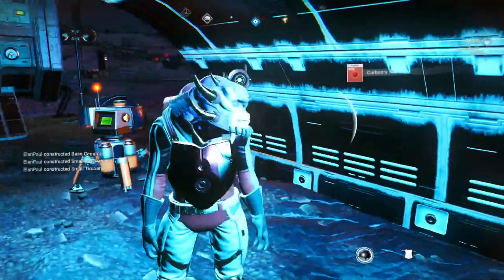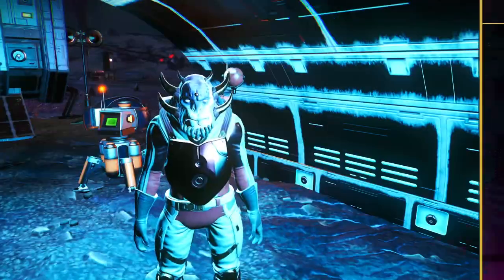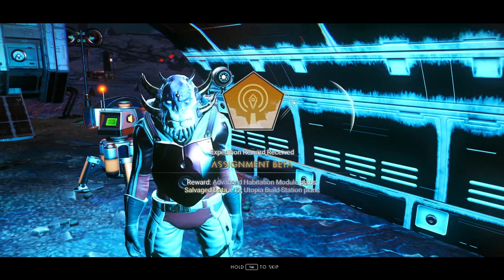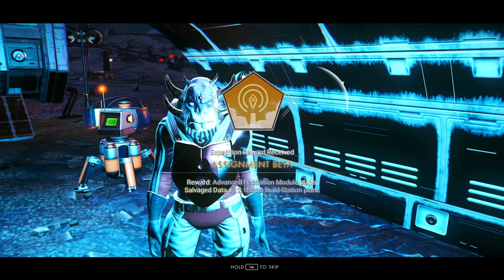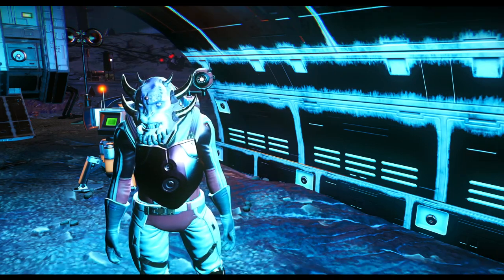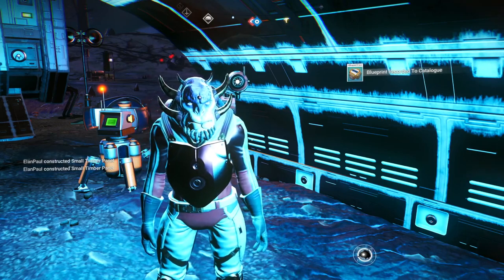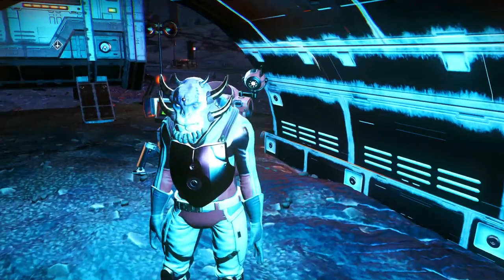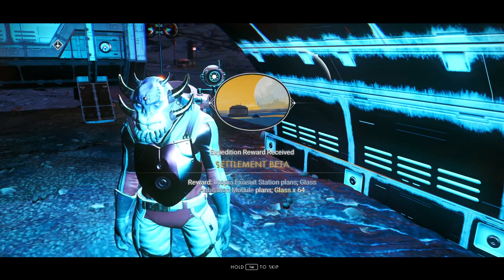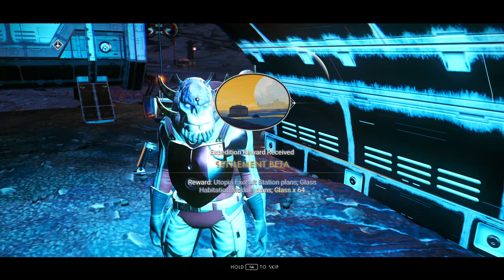We built the base and we're done with that. Let's get our rewards — rooms we don't need. We get an advanced habitation module, salvage data times 12 — hang on to at least one of those — and Utopia build plans. Exosuit station plans — that's what we're looking for. Glass habitation module and 64 glass — you don't need the glass.